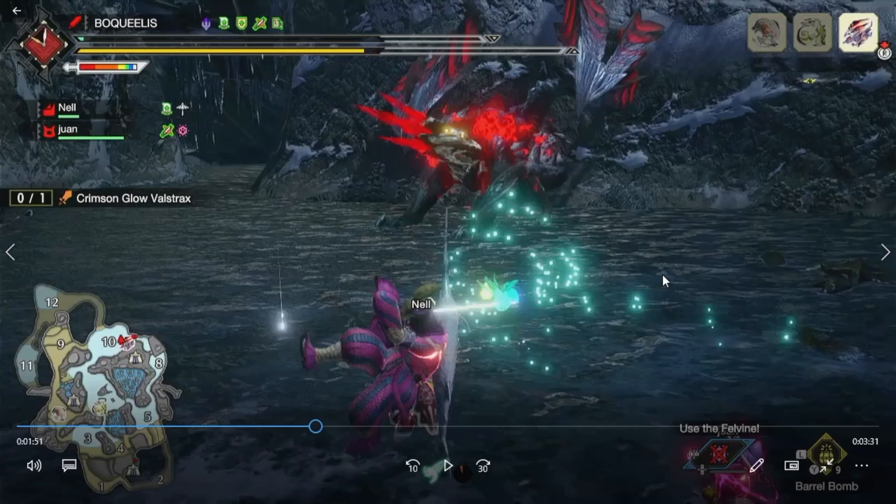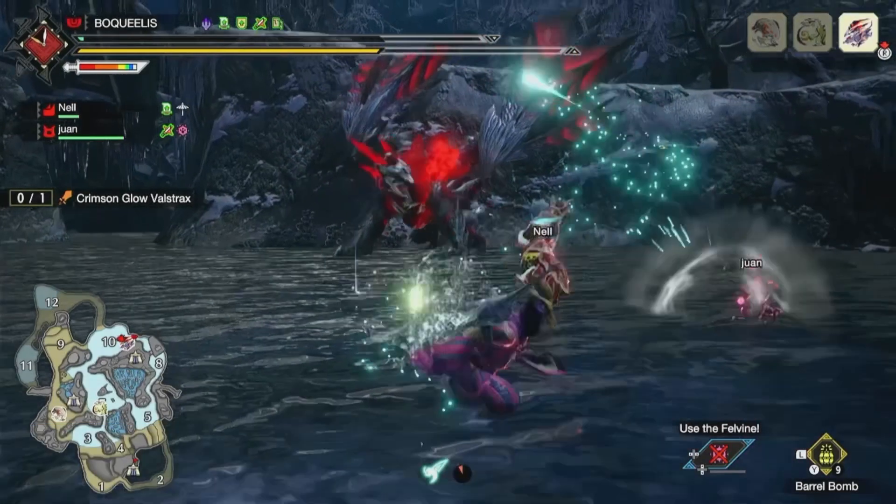Just in case you haven't seen my previous commentary runs: Dongo Adrenaline means when you're at super low health, the food skill called Dongo Adrenaline activates and gives you a 30% damage boost, so you'll see some crazy numbers.